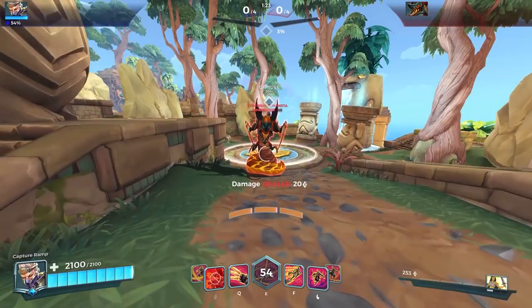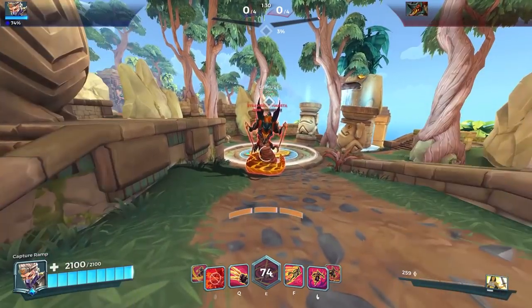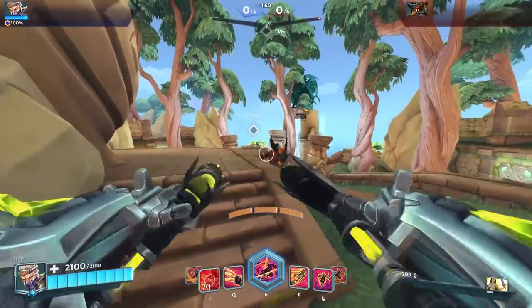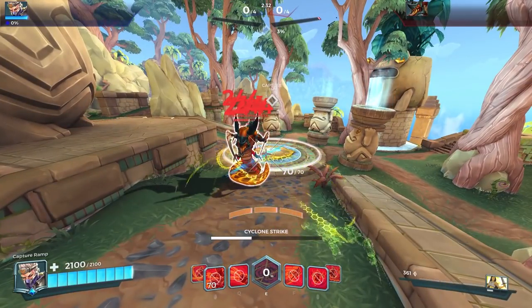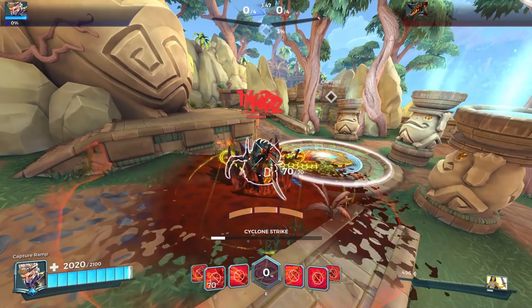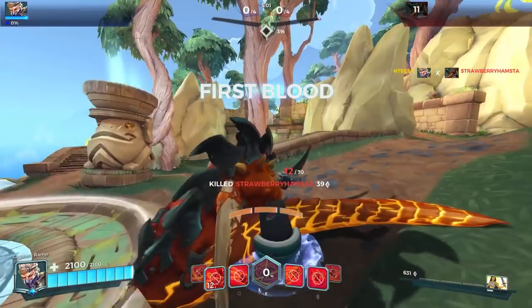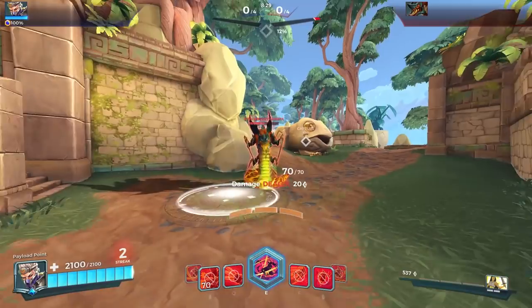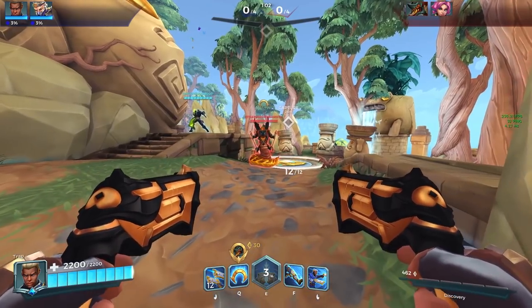Koga is a surprisingly effective counter — not because of his ultimate as I initially thought, but because of his damage in general, and more importantly his headshot potential on Yagurath. The headshot target is the very tip of the chin, not the actual mouth as we originally thought. The headshot damage is absolutely insane. Using Koga's ultimate against Yagurath won't fully execute for some reason — the inherent DR on Yagurath is stopping it. In the hunker down you're only doing about 50 HP, but a decent clip with headshots into the ultimate will get the kill.